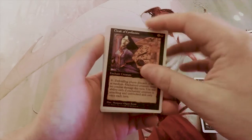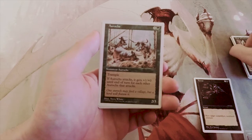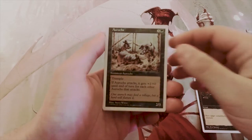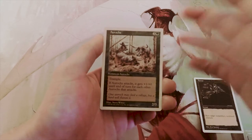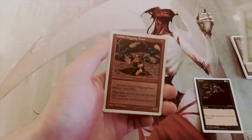Aroaks — I might be saying that incorrectly — is three and a green for a two-three with trample. If it attacks, it gets plus one plus zero until end of turn for each other one of these that's attacking. Interesting, but not necessarily amazing.